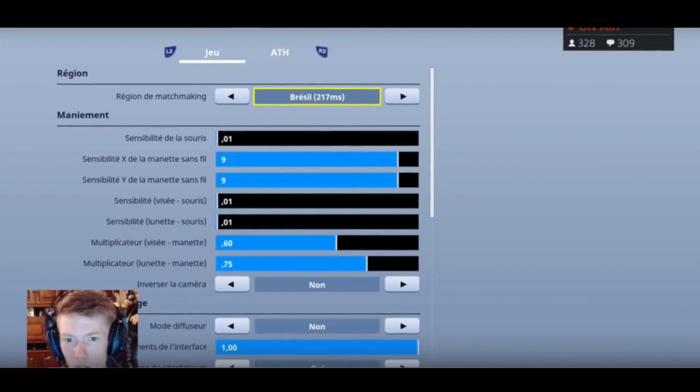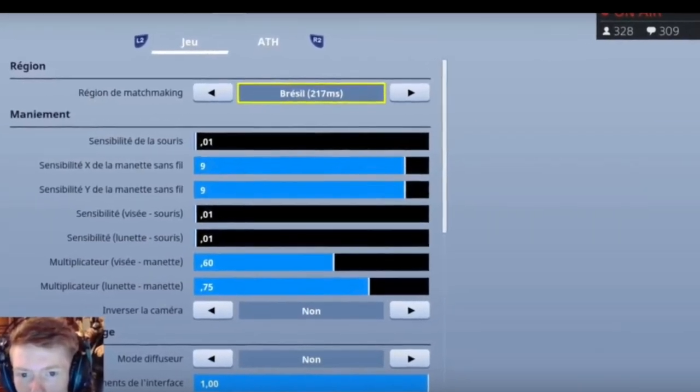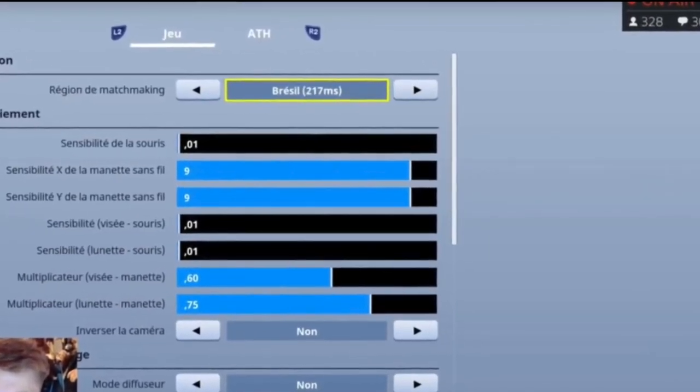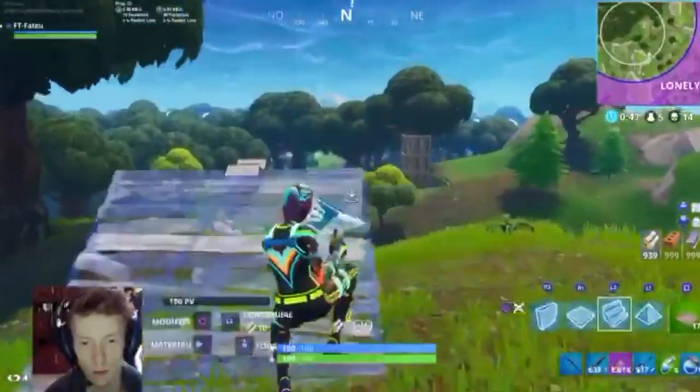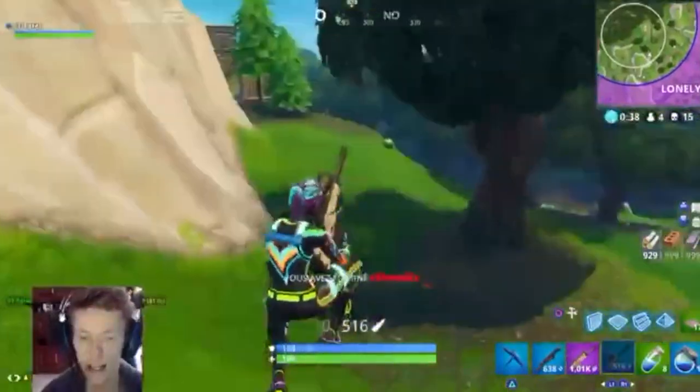Usa la mejor configuración posible que hay ahora mismo en Fortnite, que es la que estáis viendo por pantalla: la de X 9 y la de Y también 9. Esta sensibilidad nos permite construir muy rápido y además sin perder la puntería.